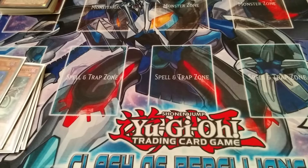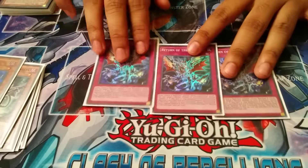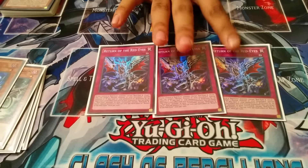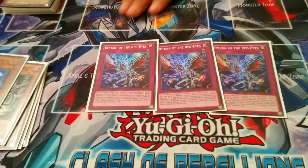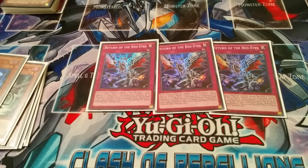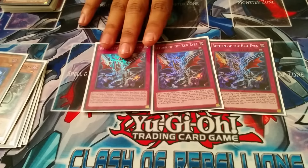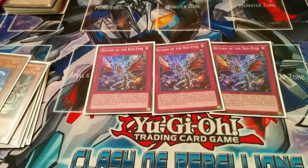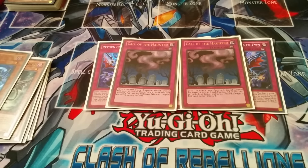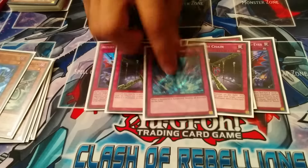For traps — small lineup. You run triple Return of the Red-Eyes. It's like Call of the Haunted but during either player's turn, and you can activate multiple copies during either player's turn. If your opponent destroys this card you get to summon a Red-Eyes monster from your graveyard, which really helps with rank 7 spam. You can also get back Summon Skull with it. Next, two Call of the Haunted to revive your Red-Eyes. Double Phoenix Wing Wind Blast because it's the best trap card in the game, and one Torrential Tribute.